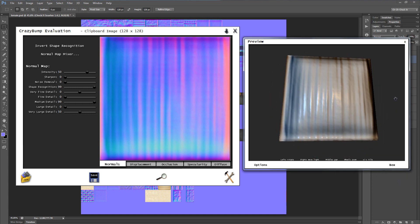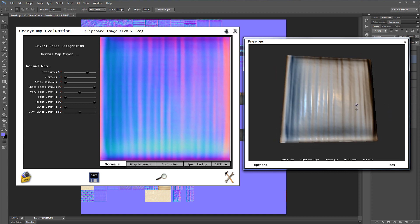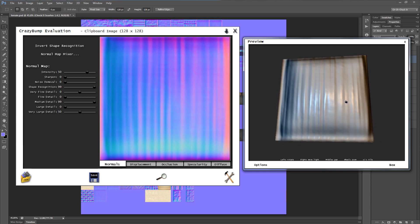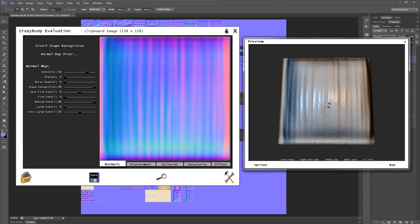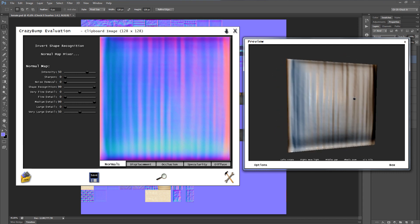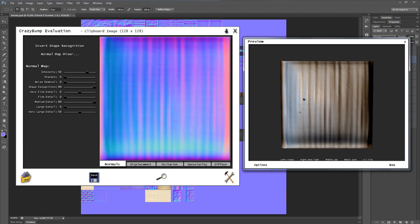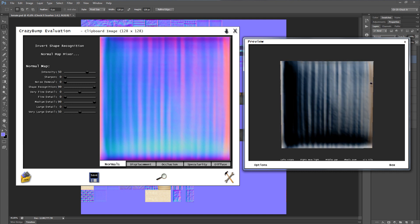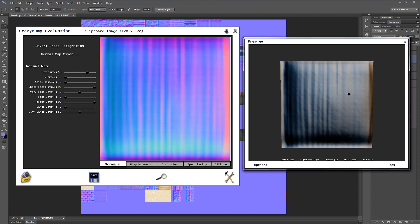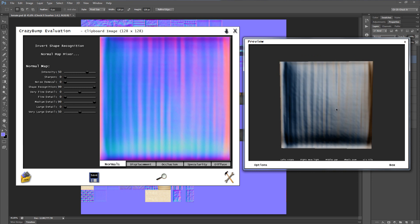If you click the little word down here that says 'ball,' you've got a couple of options — click 'box.' Now we've got this wrapped around a box just as if it was being used in Minecraft, and this is actually looking pretty good right off the bat. I'm using left-click to click and drag the box around. If you right-click and drag, you can move the source of light, so you can get an idea of what it looks like as the light goes across the sky.